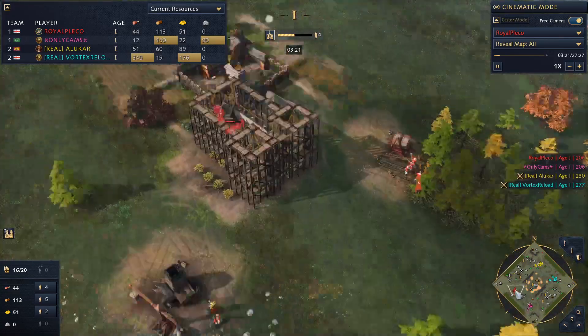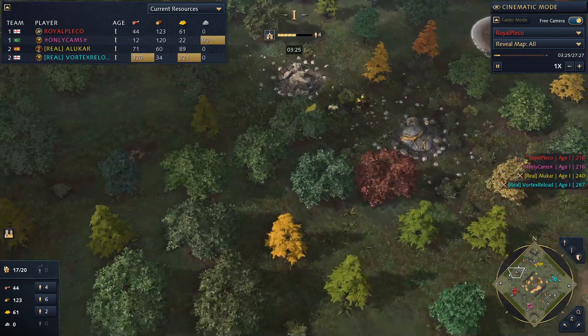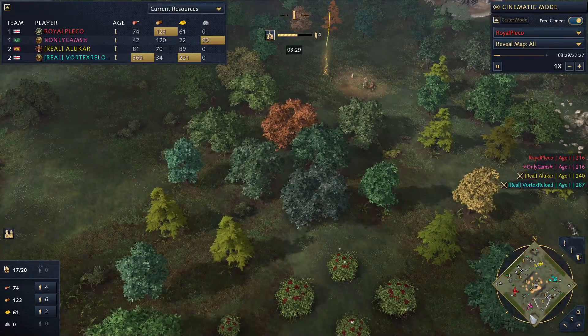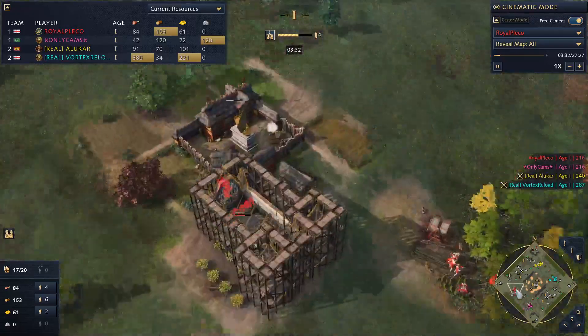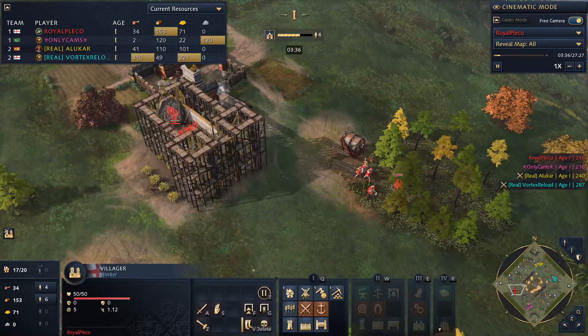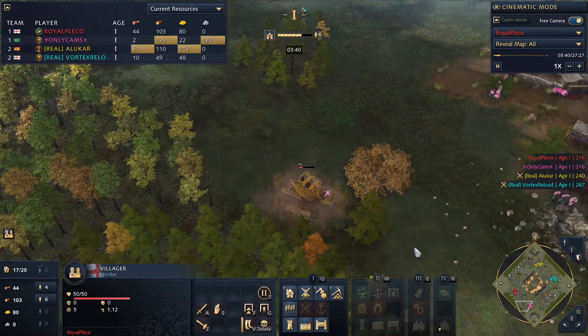Players are going to have to venture out toward the center of the map to try and get hold of food and gold. Even wood is going to be a little bit limited as the game goes on — you've got one small clump of trees and then a massive one over at the back of the base.